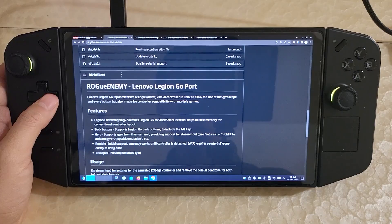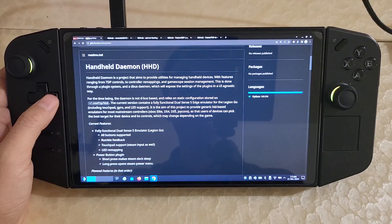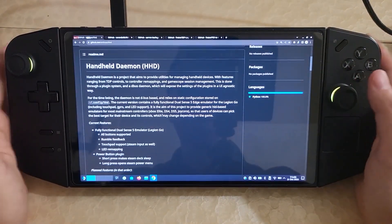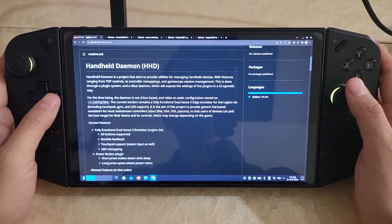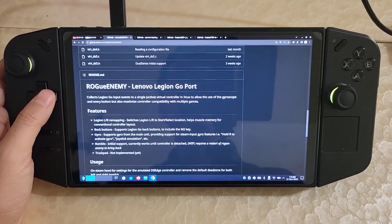Previously I've gone over a different controller emulator called Rogue Enemy. This newer one, Handheld Daemon, has some newer features and is more feature complete. For example, the rumble works when both attached and detached, whereas previously the rumble in Rogue only worked sometimes. So the rumble is fixed.